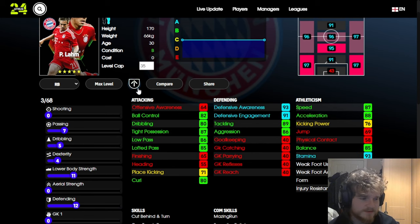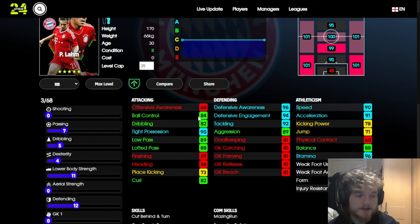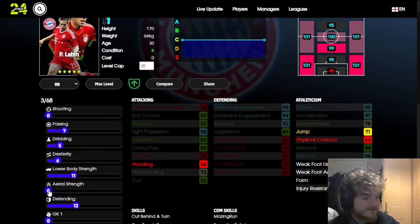In terms of his on-the-ball qualities, if we take the booster off for a second, there are like two stats you can really get above 85. I went for tight possession and lofted pass — it's mainly for the low passing, but we might as well get a lofted pass if we can. He'll be really nimble on the ball.